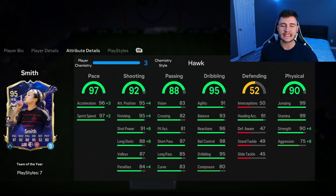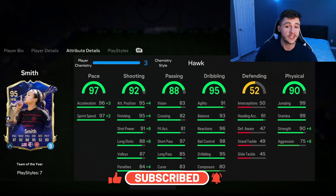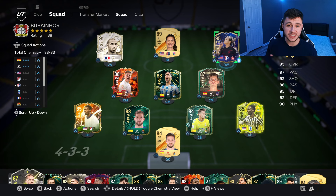As always, if you guys enjoy these FC24 player reviews, go ahead and leave a like on today's video and consider subscribing if you are new — it would be greatly appreciated. This is the team we're going to be using in Fut Champions to test out the new Smith card. We're going to be playing her at the striker position in the 4-3-2-1 formation. Let's jump into game number one and see how good this card really is.